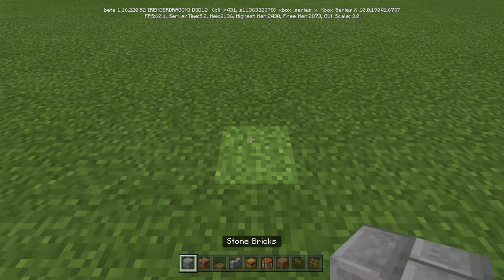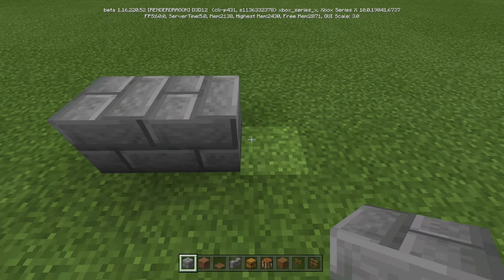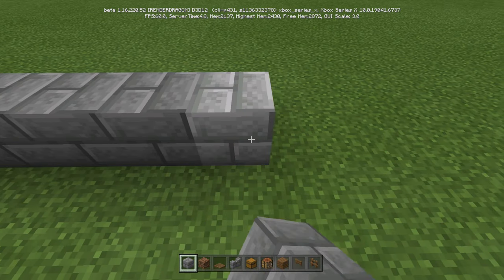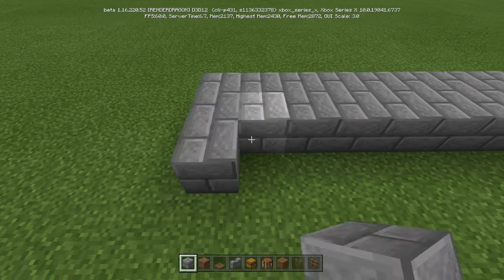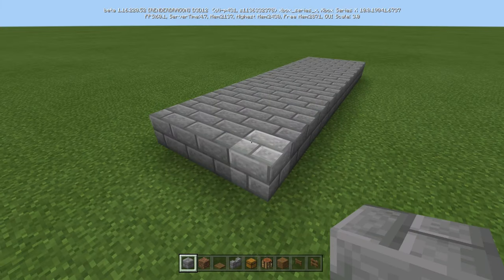Let's start building. We're going to build the staircase first. We're going to come out 1, 2, 3, 4, 5, 6, 7, 8, 9, 10, 11, 12, 13. You are going to be getting some of these blocks back, so just keep that in mind. Then we're going to go across like so.